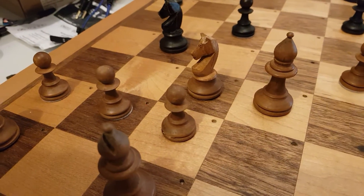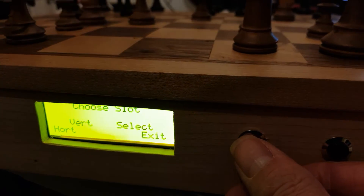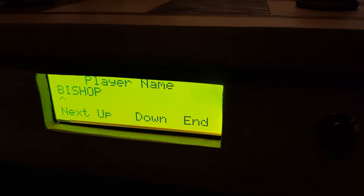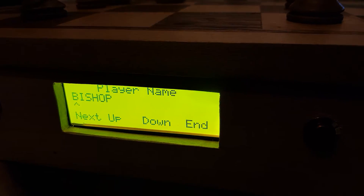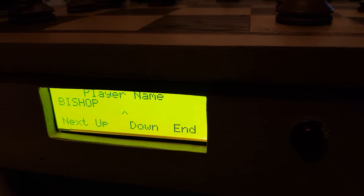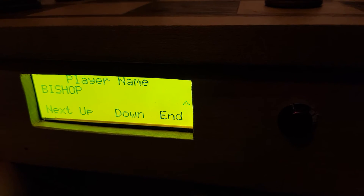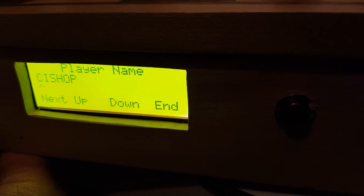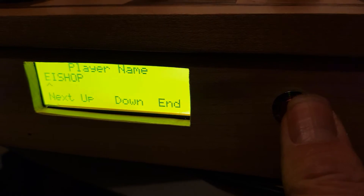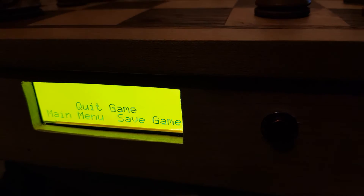Now I need to go to the main menu, or I can save the game. I'm going to save the game — that is the first available free slot, so I'll select that. Here's where you put your name in; you can go along each letter, up to 20 letters. The cursor moves along, and up/down moves the letter up or down. That's correct, so I'll push end — and there's the game saved.